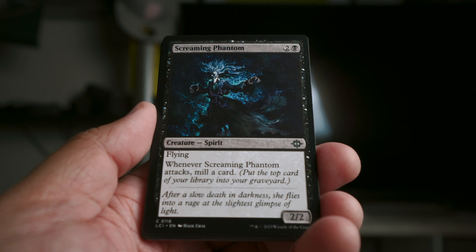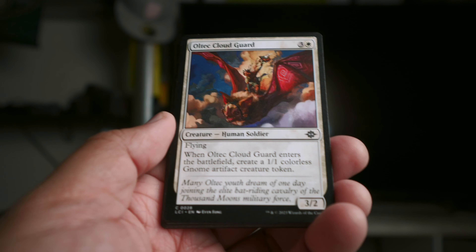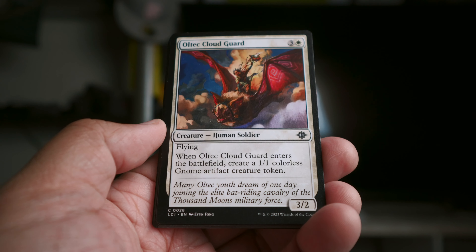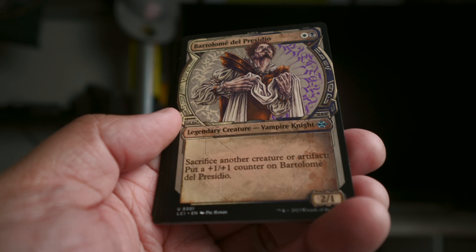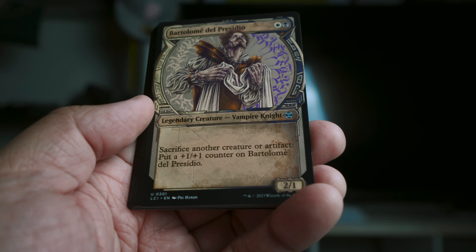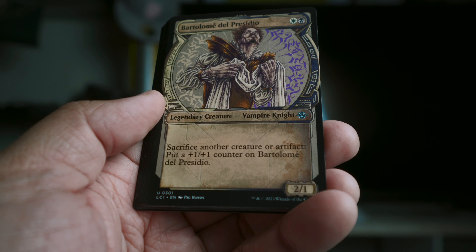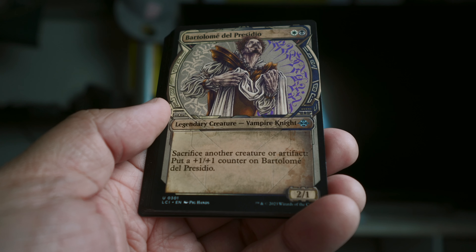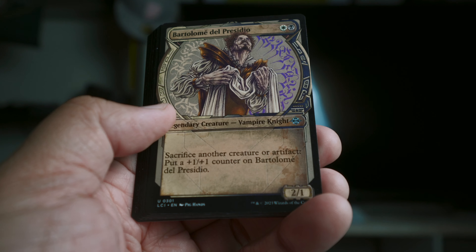Screaming Phantom is a 3/2 flyer for two black that mills a card every time it attacks. I love this card — I've seen it on best-commons lists and I agree. It's a 3/2 flyer, and the gnome artifact creature token it generates being an artifact is super important. Bartolo de Presidio — love that name. It's a free sacrifice outlet: instead of chump blocking, you block, then on the declaring blockers step you sacrifice for a counter. This thing can just grow and grow.